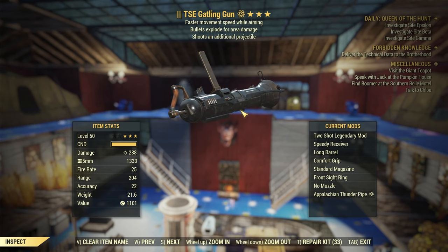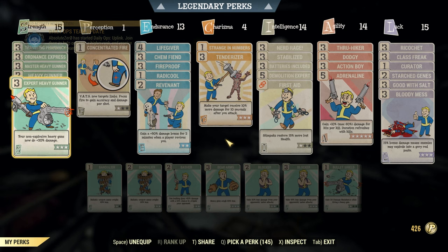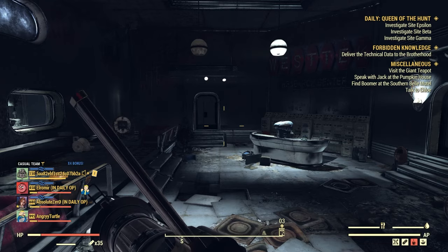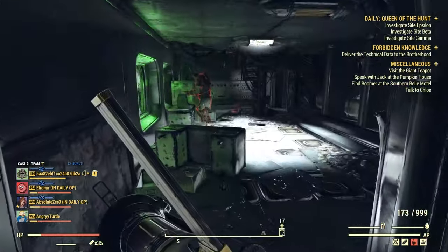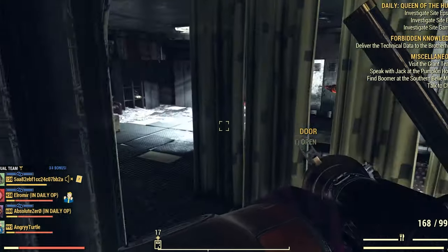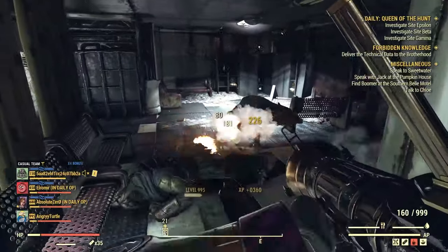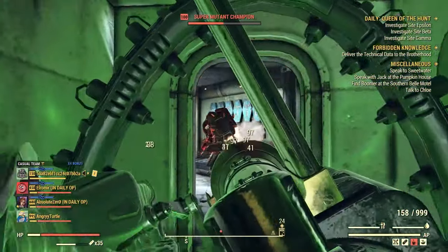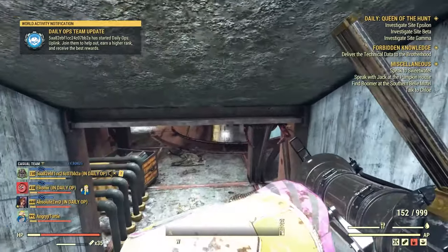Now I will show you this gun in action and talk a little bit more about possible legendary effects and the best choices. For this showcase I will be using my high DPS loadout on my main build. Here you can see all the perks and I'm using my two-shot explosive Gatling Gun. Since the patch that fixed explosions to apply on hit, it is actually a really decent option — you can see how it works here and it performs great.